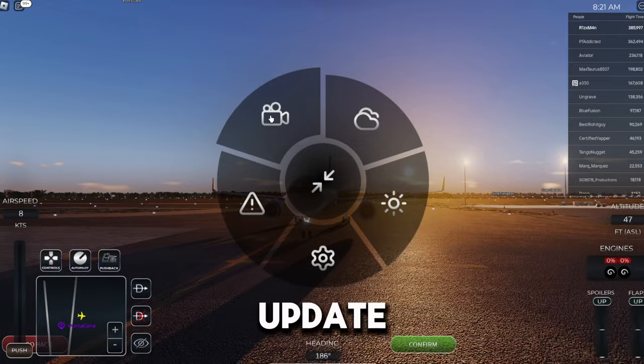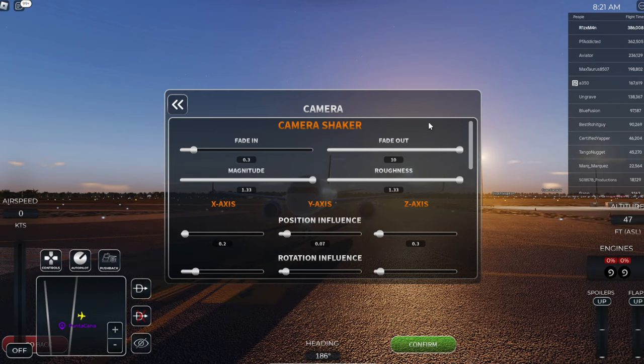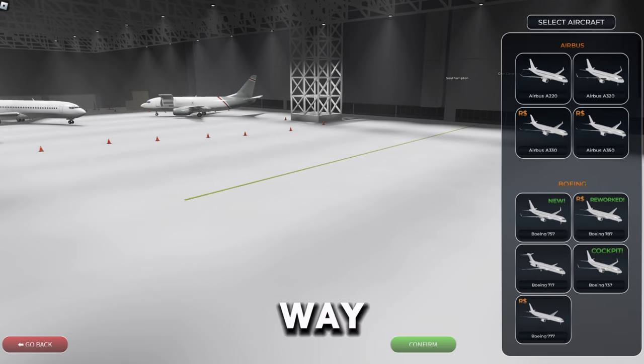Moving on to the camera settings — if you head over to Options and click on it, before Update 7 it used to say 'Coming Soon,' but now there are actual settings and you can select many options. Oh yeah, by the way, there's also new music.